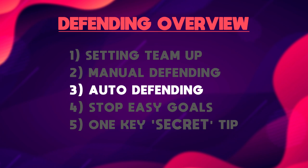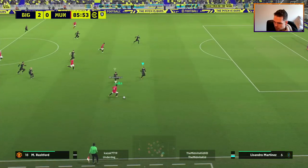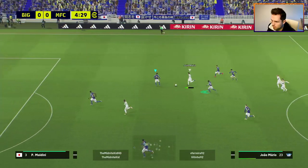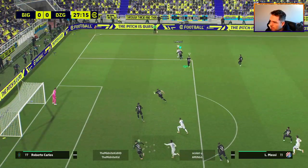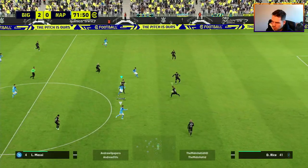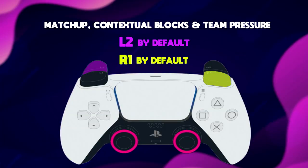Auto defending is way too overpowered right now. It's a mixture of two things: holding L2 for contextual blocks and matchups, and then the physicality and team press way of defending. Top division players pressure you much better because this is what works and what's overpowered at the moment. When they do knock this down I think people will have to go back to defending more manually. It splits between matchup contextual blocks and team pressure.